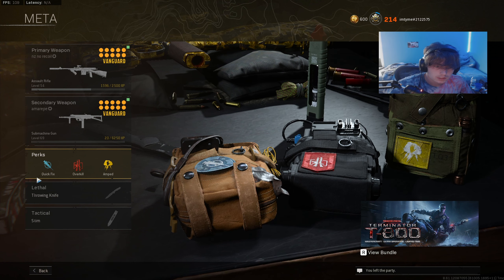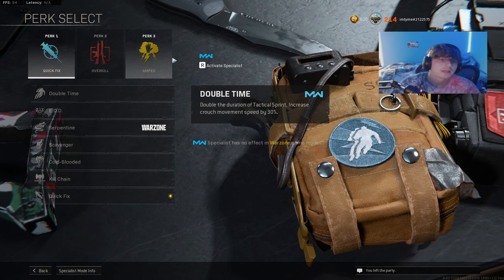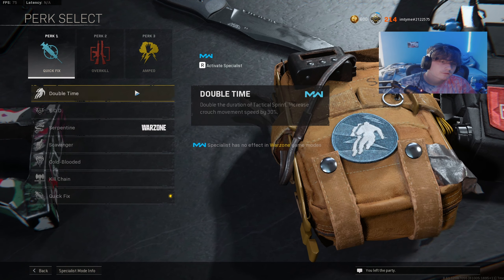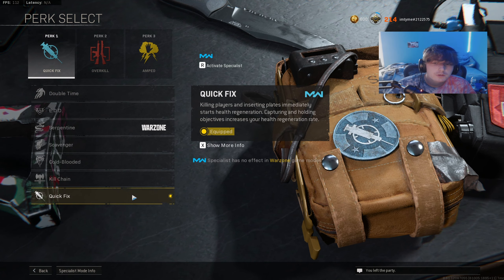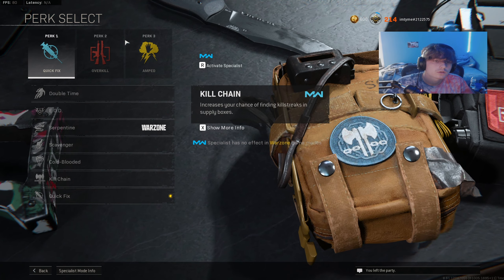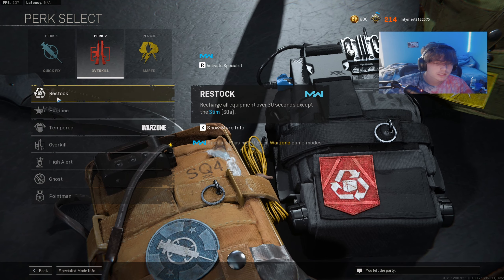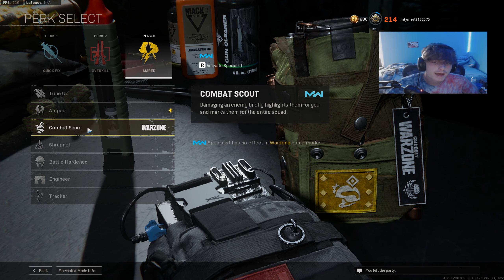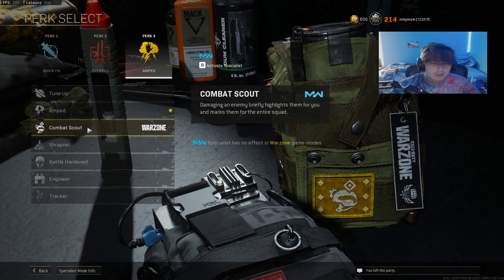Now for perks — it's more complicated than you'd think. People normally use Quick Fix, Double Time, and Overkill and Amped. I'd recommend Serpentine if you really want to be a nerd because it's just overpowered. I use Quick Fix because as soon as you kill a player it starts your health regen — literally like a stim after a kill. Use Overkill if using a second loadout. I'd recommend Tempered, Restock, or Ghost on that second loadout. For the third perk, Amped or Combat Scout. Combat Scout with Vanguard weapons using Tape Grip — Tape Grip works the same as Amped for faster weapon switching. If you're not using Tape Grip, use Amped.